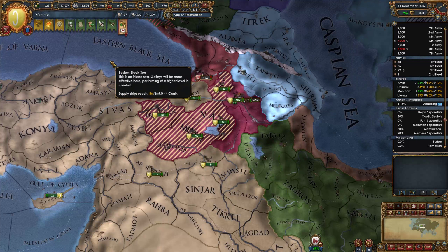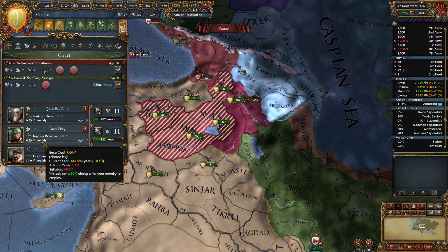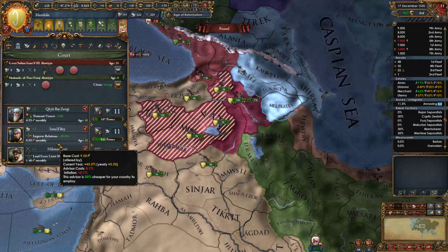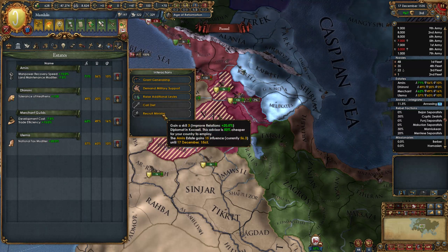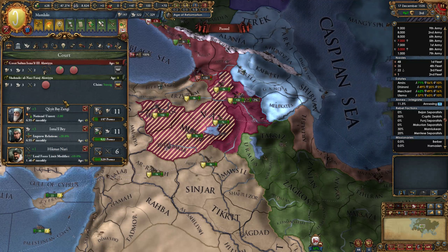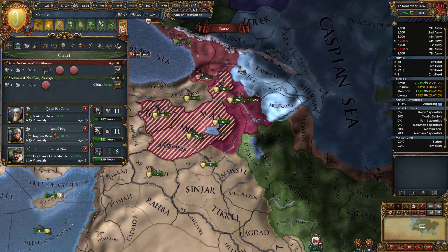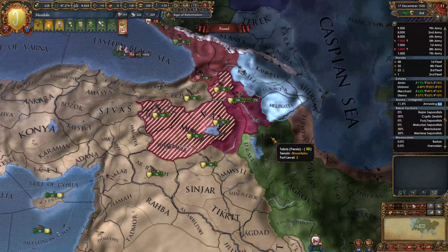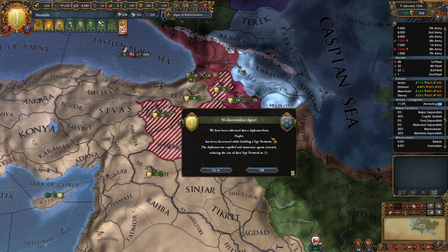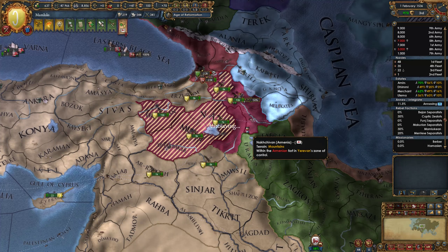Speaking of points, we've grabbed another dude - I think it's the merchants that give you the improve relations guy. Actually, nobility. Grab the improve relations guy from the nobility. We've got two level 3s in here, so a decent amount of point generation there and the improve relations guy. It has an effect on your aggressive expansion - it burns off just that little bit more aggressive expansion every single year as it ticks around. Which is nice.